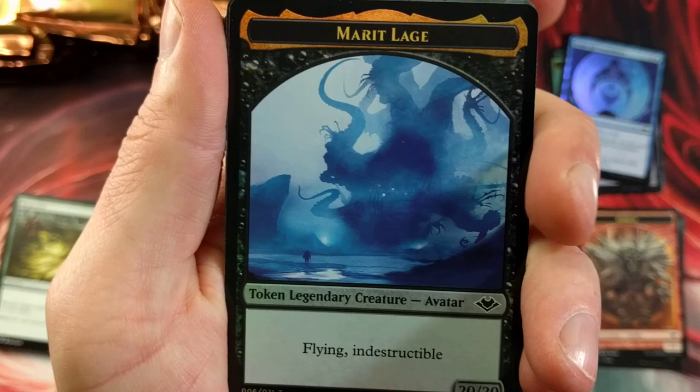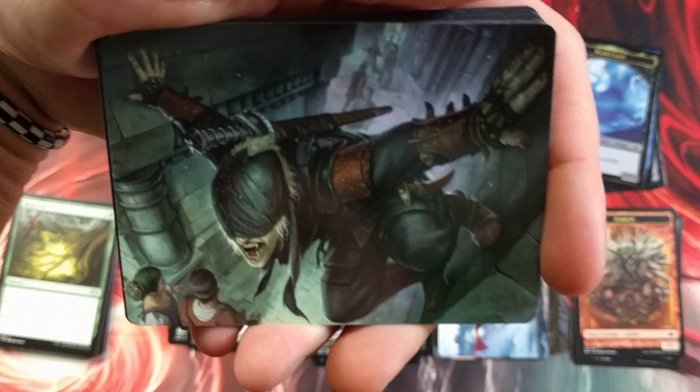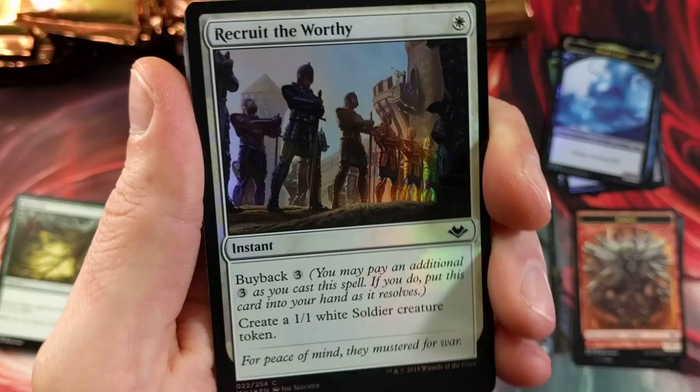Merit Lage — flying, indestructible, two-mana — that's a beast, man. I wonder if that goes for maybe five dollars. Someone give me some price on some of these things — I like hearing from you guys. Snow-covered forest and a foil Recruit the Worthy — not bad, not bad. I like the lighting; I did it a little different so it really picks up the shine on this one.